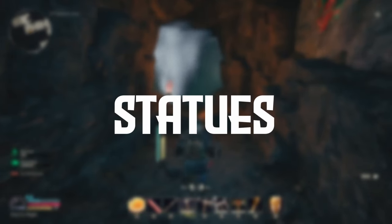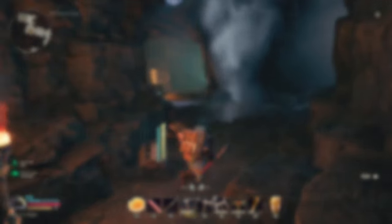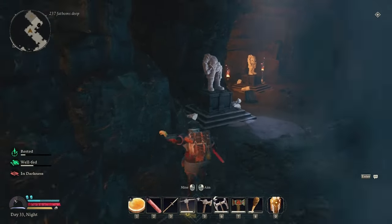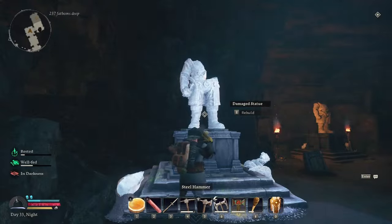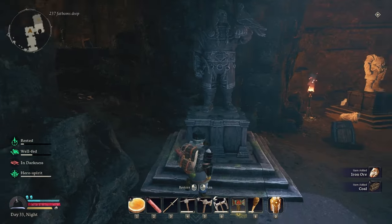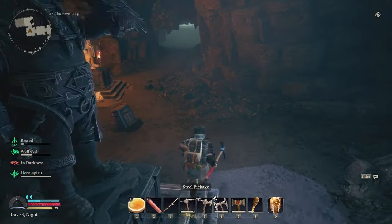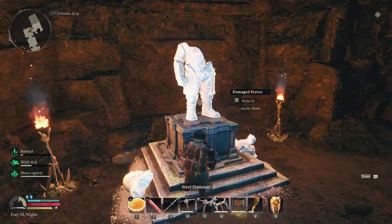Next is statues — or the broken statues you find all around Moria. These are pretty insignificant at first glance, but these broken statues are the best place to find new recipes. From building new armour to new weapons, they're definitely worth repairing. As you progress further into Moria, you will need to upgrade your hammer to repair the statue.